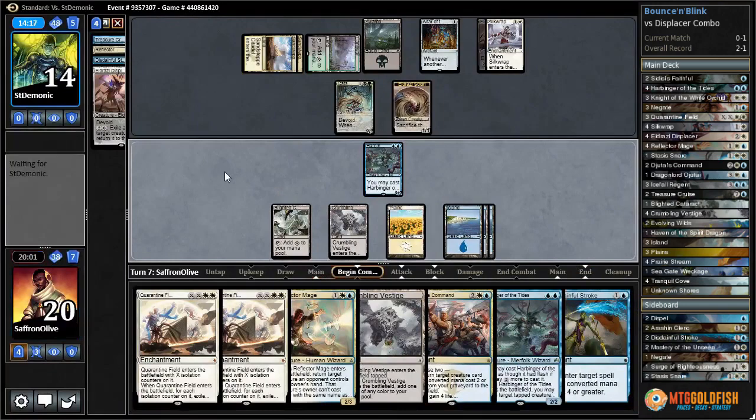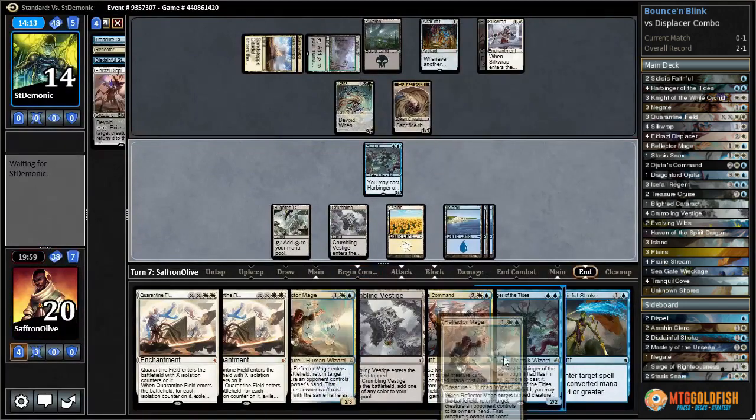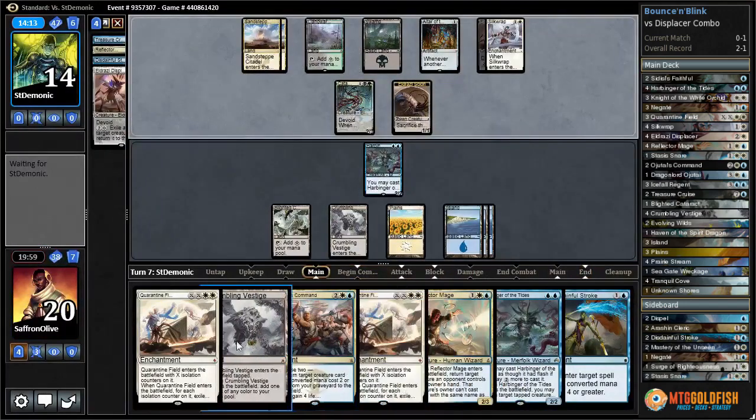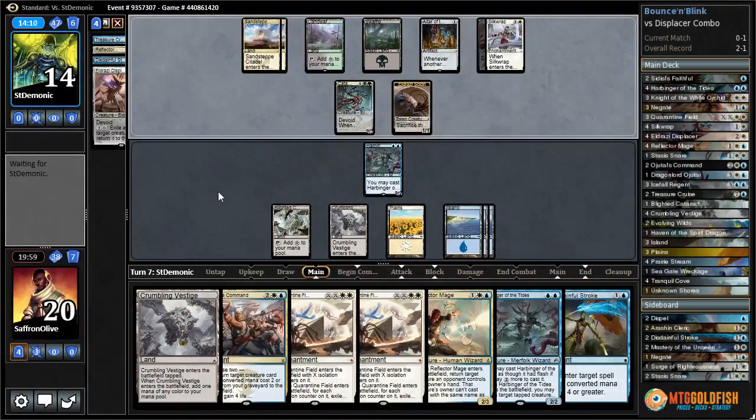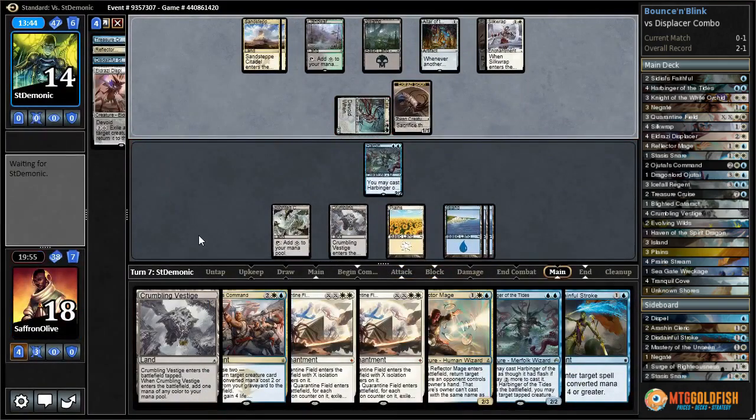Let's just play the Island and pass the turn, leaving up Disdainful Stroke, Ojitai's Command, and Harbinger of Tides with flash. At some point we'll exile stuff with Quarantine Field - the longer we wait the more we get to exile. Opponent's gonna get in with Catacomb Sifter. If we don't do anything we might just cycle Ojitai's Command so our turn isn't a complete waste.